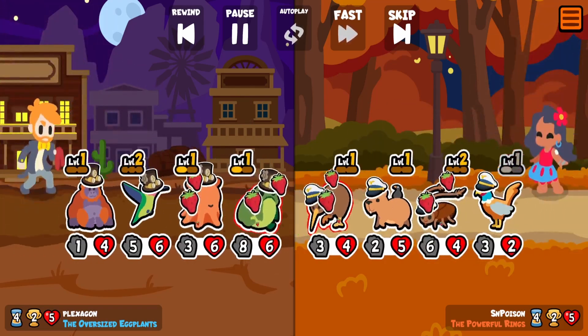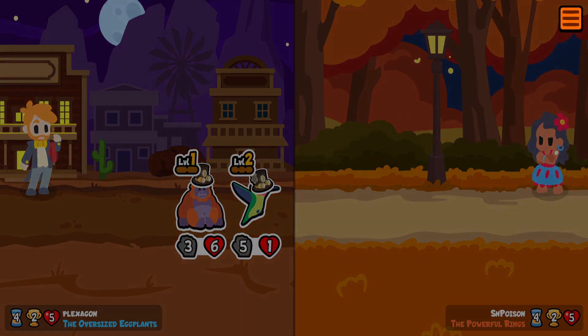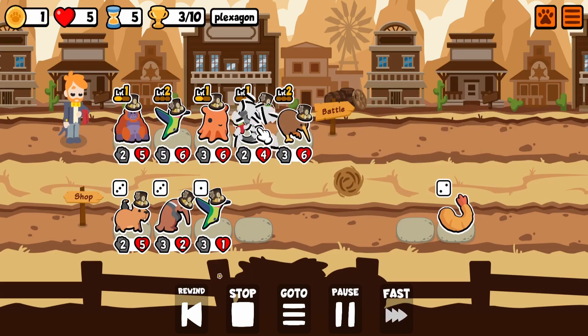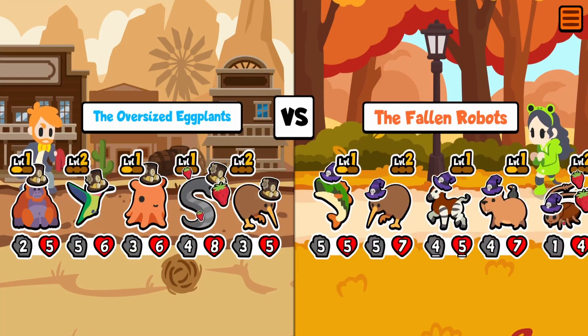How does the Dumbo Octopus work in terms of what perks it stocks? It doesn't say. I'm going to assume it's like the tier below, similar to what you get in your own shop. And there we go — it's Leech, it's Strawberry, it's Kiwi. You've seen it before.